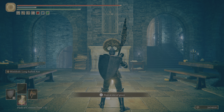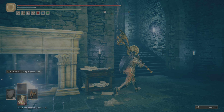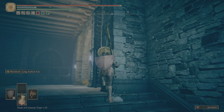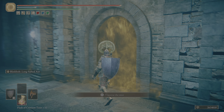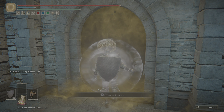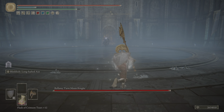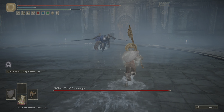The Ash of War provides an unknown amount of iframes — so it does provide iframes at least. But the wiki does not know how many iframes it provides. We'll just wing it. I'm using the Two-Handed Talisman and the Axe Talisman — I think those are probably your best bets for great axes. And I was using the Alexander Jar Shard.